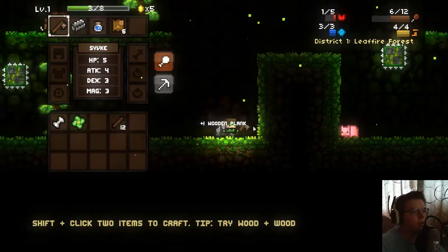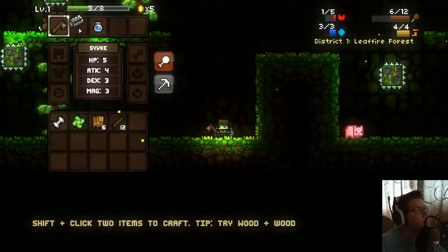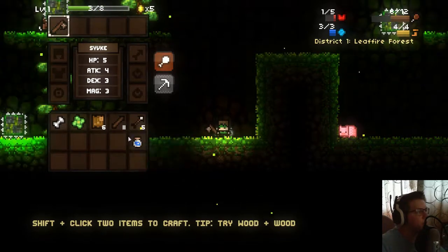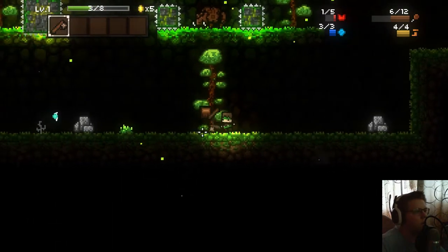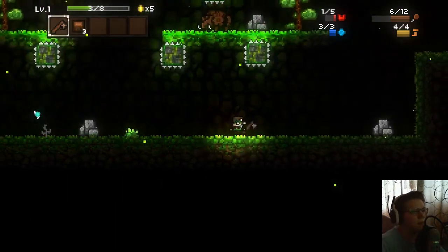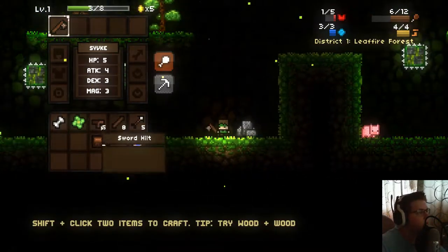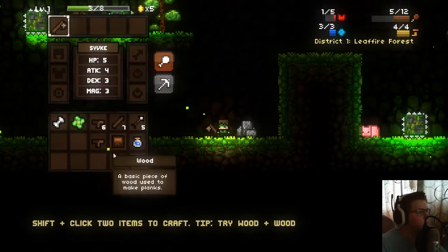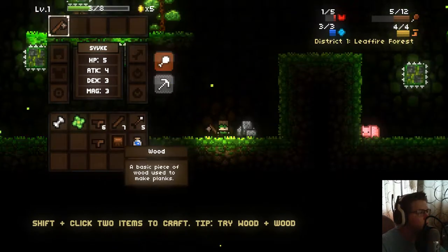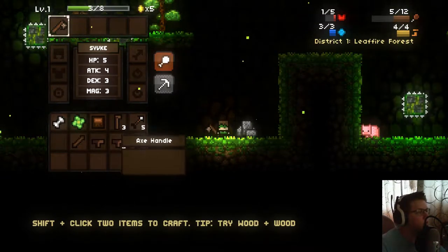Wooden plank — okay, that's cool. What is this — a mana potion? Iron knight arrows, sword hilt. Let's get some more of this stuff. Can we make a sword? No, just made another sword hilt. Let's try two axe handles.